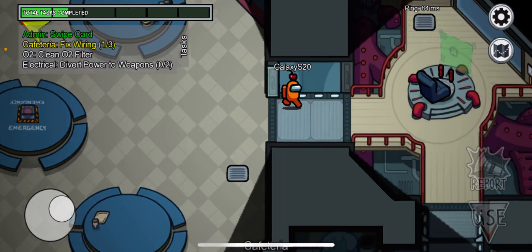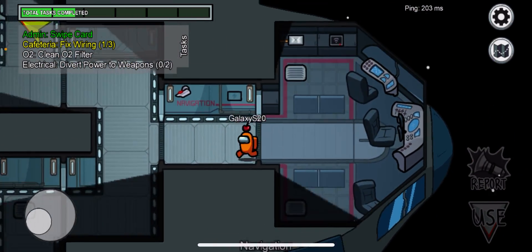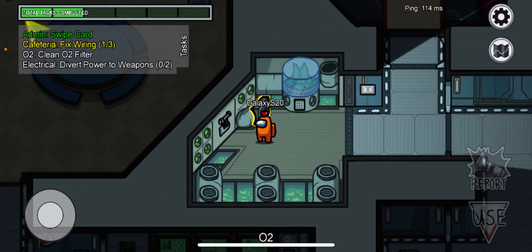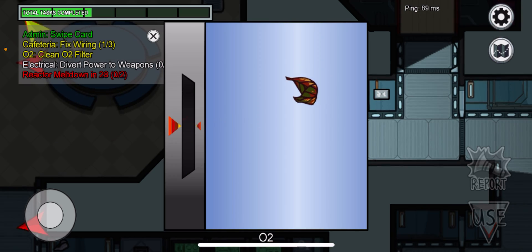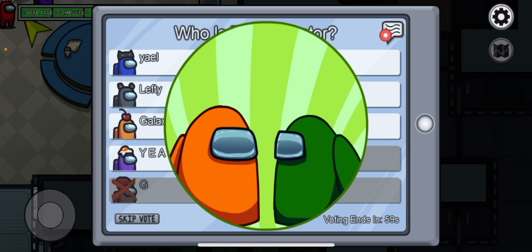I don't recommend going to electrical first round because imposters only have a 10-second cooldown in the first round, and in electrical there's actually like a 1-in-2.2 chance of something crazy happening when you go there. It's amazing.